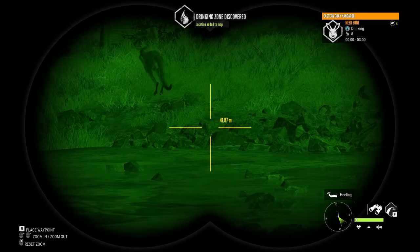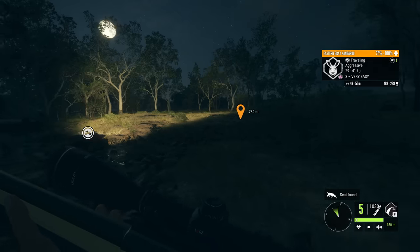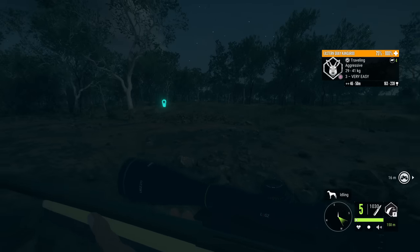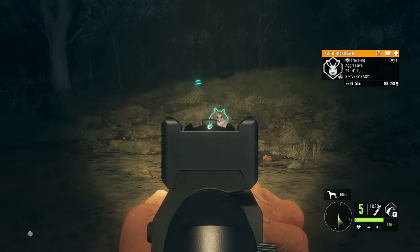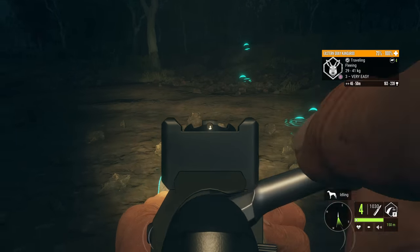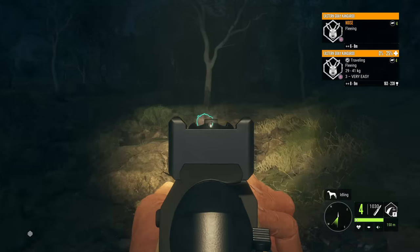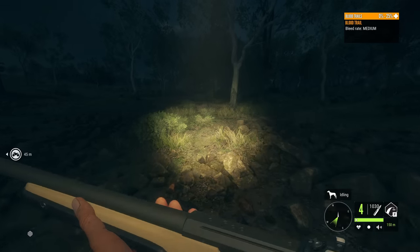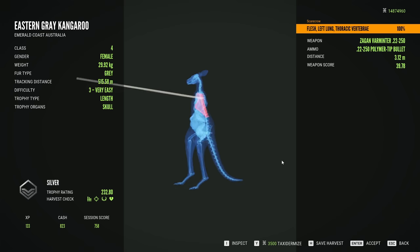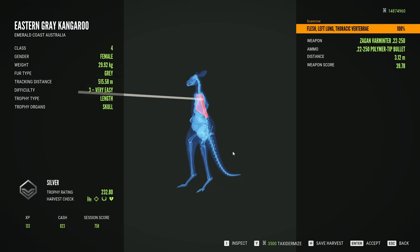There we go — we finally found a zone. It's been about an hour since we started looking and this is the first zone I've been able to find. We finally have one, and of course we get one to go aggressive. So let's just take care of this before it gets too wild. Don't you dare kick me. And that's going to be a lung shot as well. So that gives us an even better idea of what the 22-250 can do to the lungs. Honestly not bad — it's a solid rifle for being a class 2-4. That was lung and vertebrae, and it took it down pretty quickly. That's about the equivalent to a double lung.